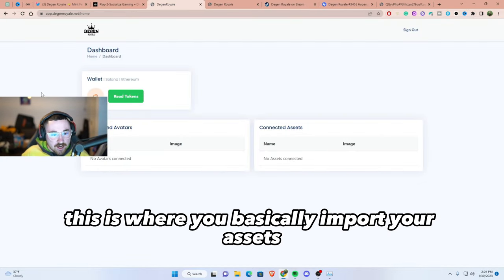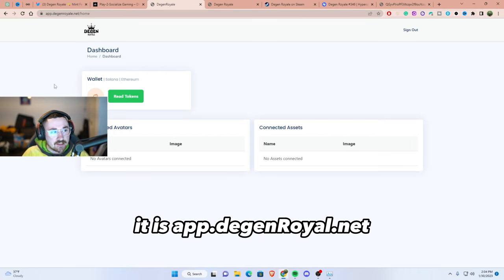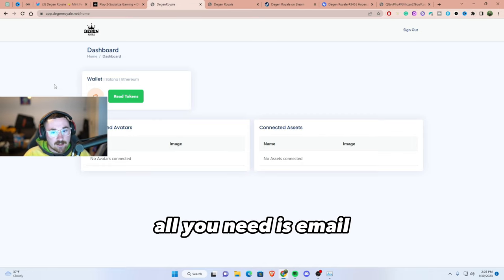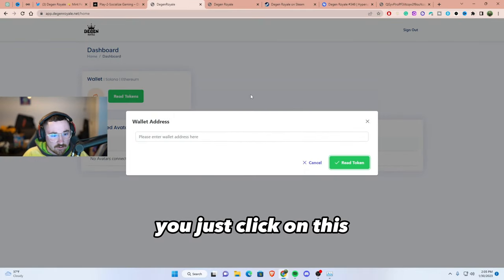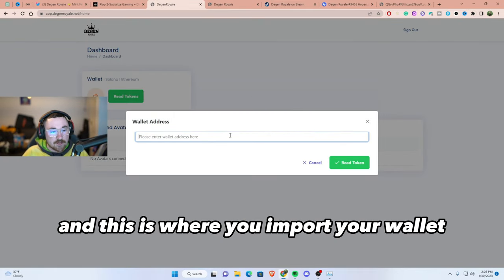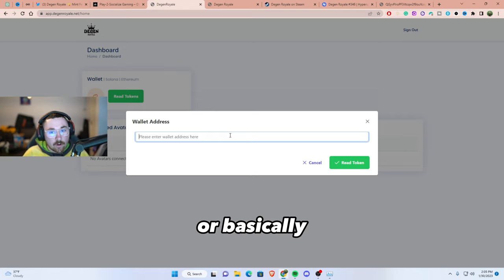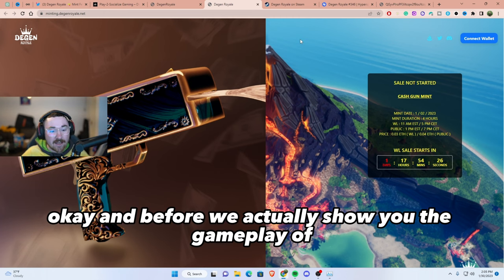Next we're going over the dashboard, where you import your assets to be used in-game. I'll link this below — it's app.degenroyale.net. You create an account with just an email and password. Then where it says 'Read Tokens,' you click that to import your wallet and see your NFT character assets or the guns you're able to use in-game.